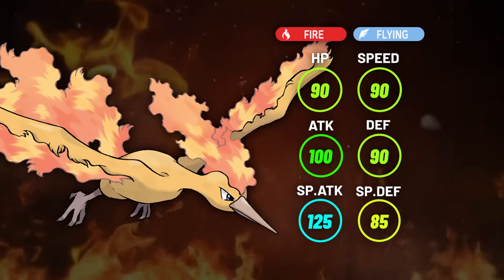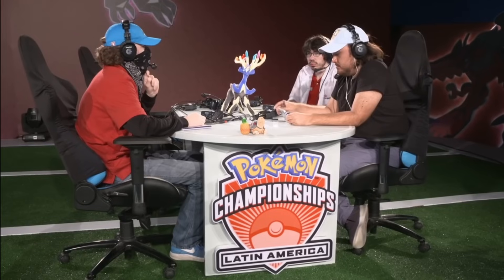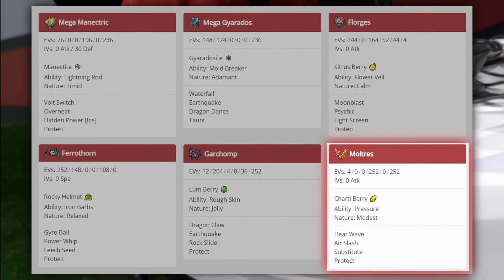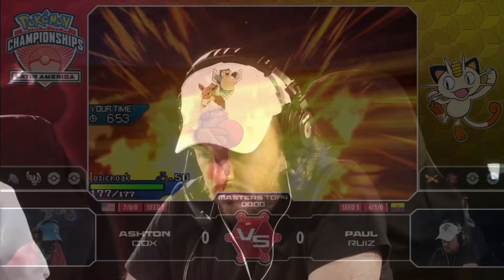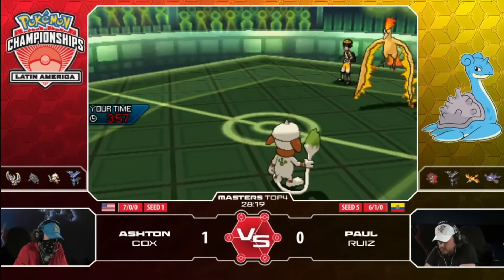Thanks to Articuno's buff this generation, Moltres is by far the least powerful of the three birds. But it did have some success — topping the 2014 Italian Nationals and coming in fourth place at the 2018 Latin American International Championships in the hands of Paul Ruiz, as an answer to Geomancy Xerneas by roaring the boosted deer off the field.